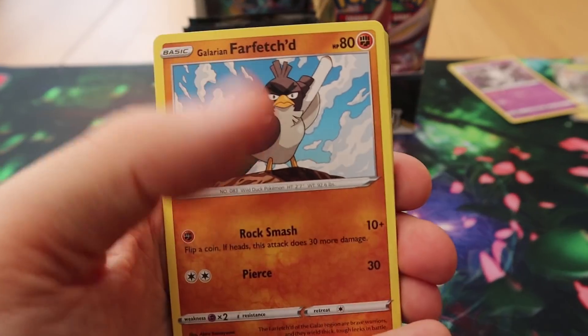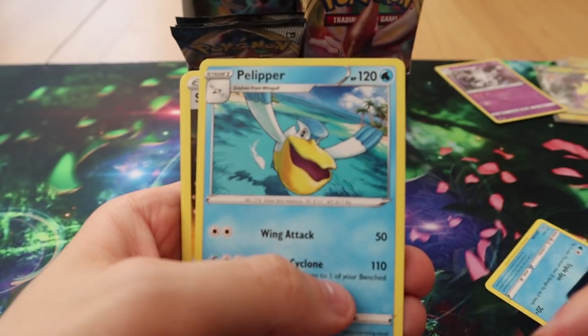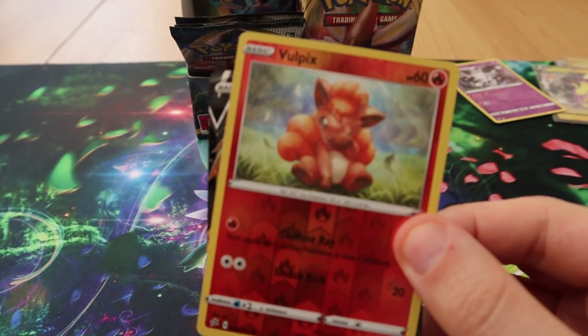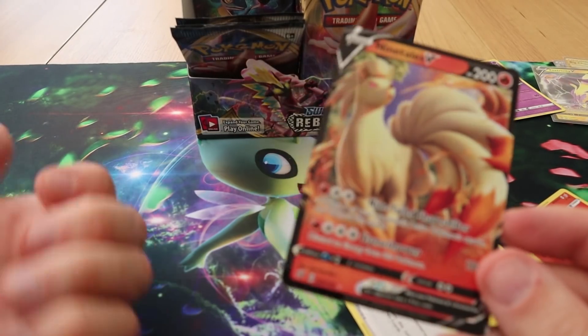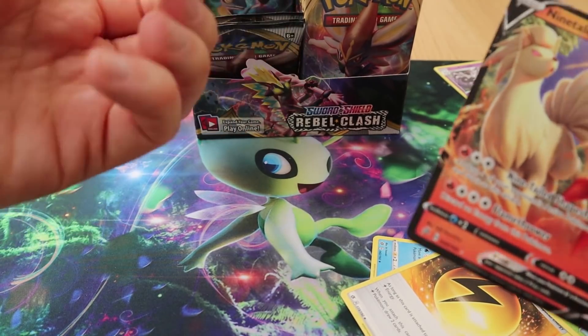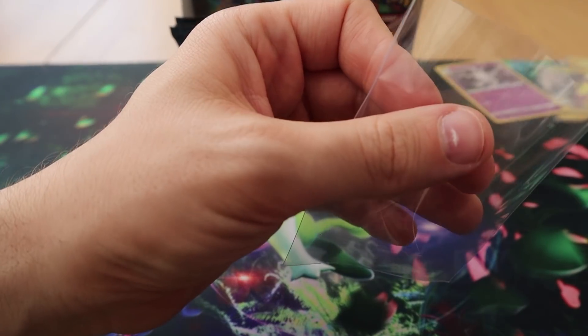Pack eleven: we have a Galarian Farfetch'd, Scorbunny, Galarian Mr. Mime, Caterpie, Barboach, Pelipper, Speed Energy, Metapod, a Reverse Cantonian Vulpix, and a Cantonian Ninetales V. Evolution in the right order — that's the third time that's happened. I haven't seen any booster box openings yet so I don't know what the pool is.